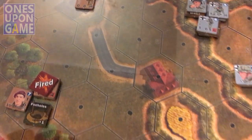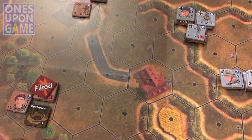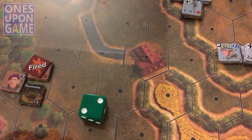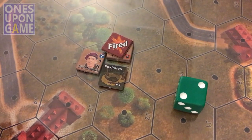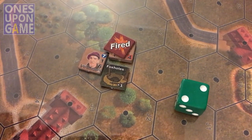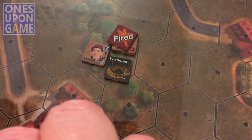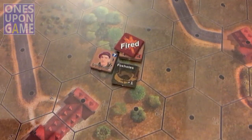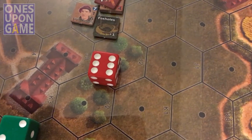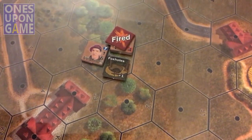Going against this hex, which is a spotted hex — give our attack. Six plus two is an eight. Now here: plus two with plus one for the foxholes is a plus three. So we have an eight on our attack and a plus three on the defense — that's a nine. So it's totally in this — no hit.